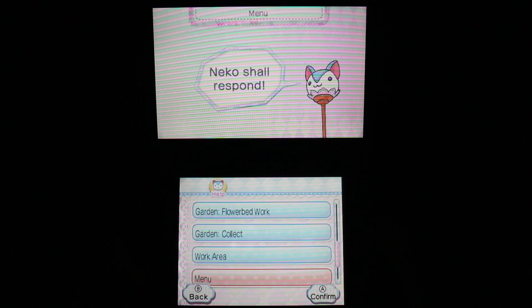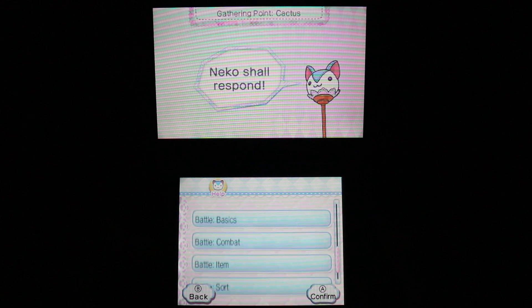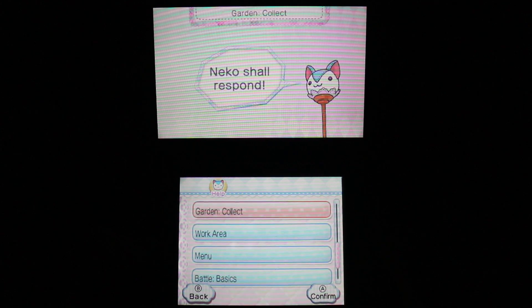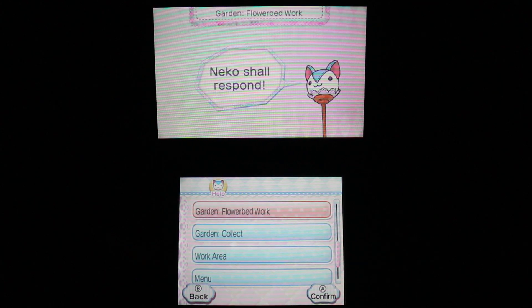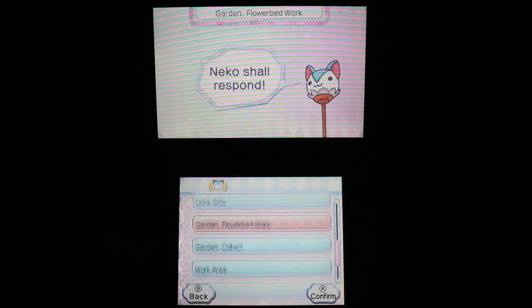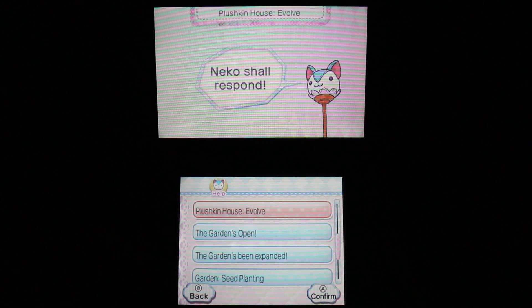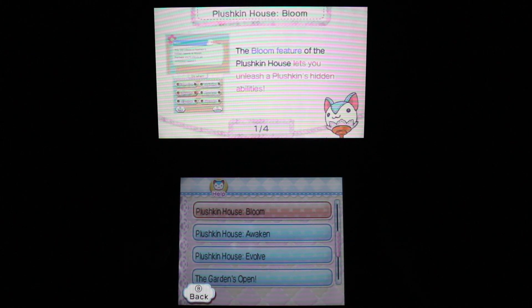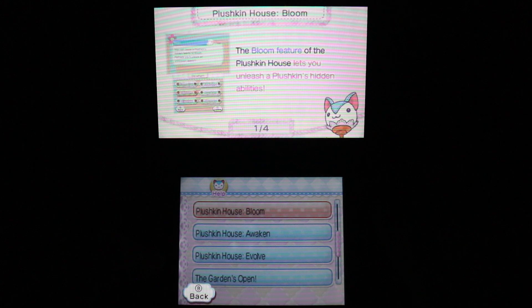Evolution is obviously where they change their appearance a little and gain stats. Awakening means you max out their level - sometimes it's 20, 30, or 40 depending on their rank, whether they're A, B, C, or D rank. The bloom feature lets you unleash a plushkin's hidden abilities.